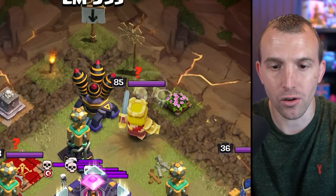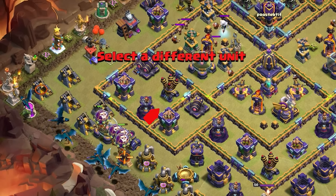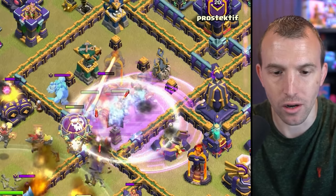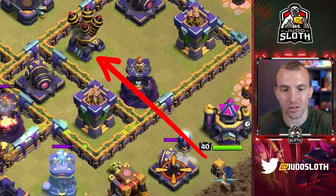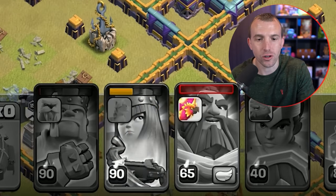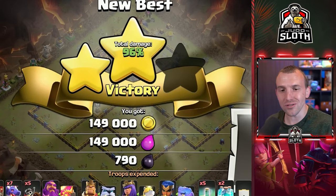We need to wait for the tornado trap to expire. Invis — that should be the town hall down. Blimp right at the side. Then I'm going to clone the super minions into the middle of the base, hopefully getting the Eagle Artillery. Let's send the RC from the top — if we can get that air defense down, save the freeze for the Grand Warden. 42 seconds, so we don't have to worry about time. Let's use the Queen ability to get through the scatter shot. It would be great to get a three-star for completing the challenge, but I think we're just going to be short. You can't three-star them all.